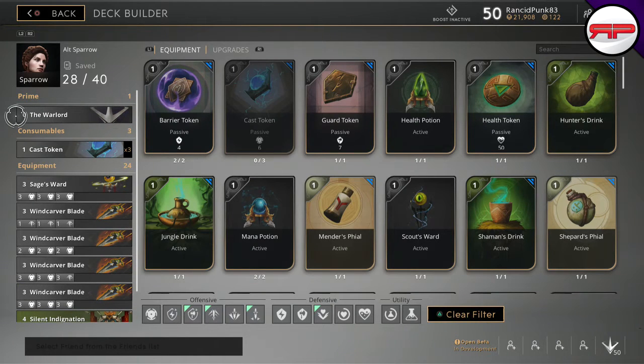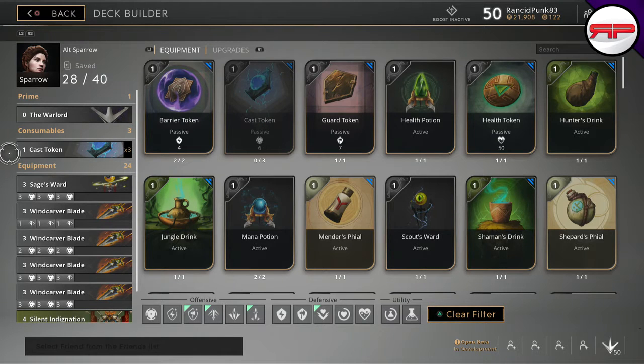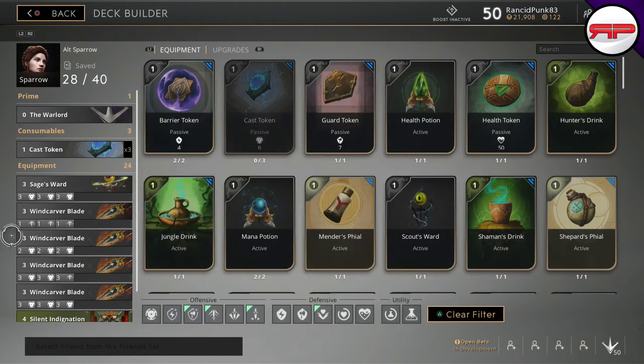We start off with the Warlord as a prime card — as I explained in my last video, it's best for rangers. Three cast tokens just to make sure I'm getting max damage. I should point out that this is my solo version, so I am running a Sage's Ward as a 12-point card. If you always duo with a support that is on comms, you can get rid of this and grab another 12-point Wing Carver Blade.